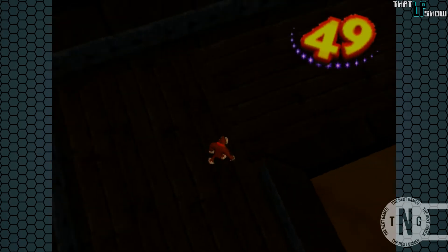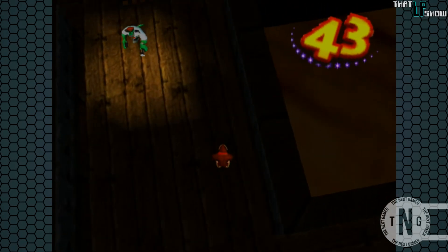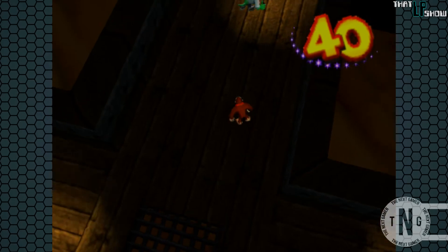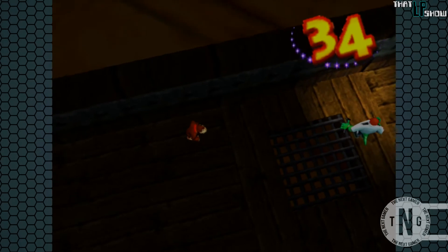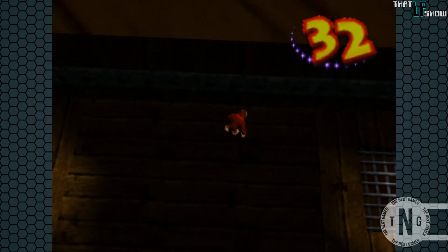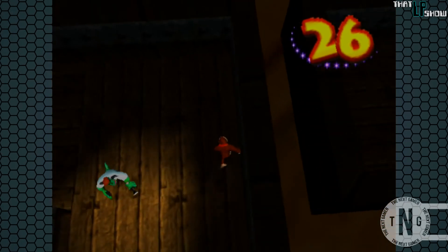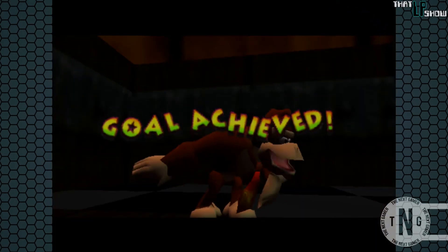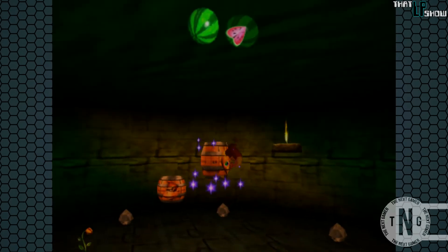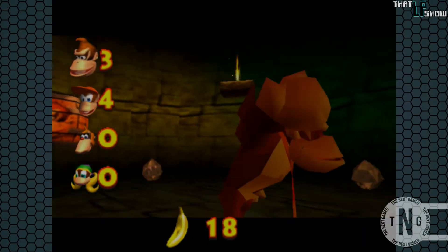This bonus stage is Stealthy Snoop — pretty much Metal Gear Kong up in here. The object is to make it to the end of this tiny maze without being seen by the enemy. You can see the enemies with their flashlights — stay out of the light and you are good. One thing to watch out for, especially in narrow hallways, is sometimes they turn around in a full 360-degree motion. Other times they do a complete 180 in a single frame of animation and catch you completely off guard. It can also get tough if it's your first time and you don't know the maze while rushing against the time limit. But we did pretty well, and as a reward we get another golden banana for Donkey Kong.